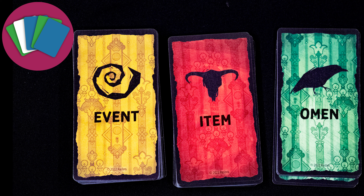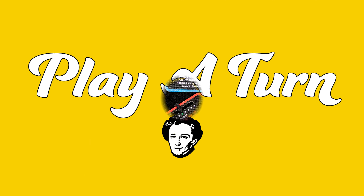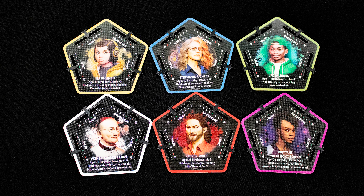Key mechanics: tile placement as you explore the house, card management — there are multiple different types of cards to manage — and dice. This game uses dice for values 0, 1, and 2. There are six playable characters and each is double-sided.